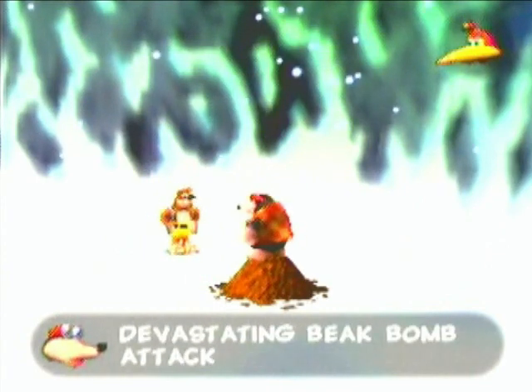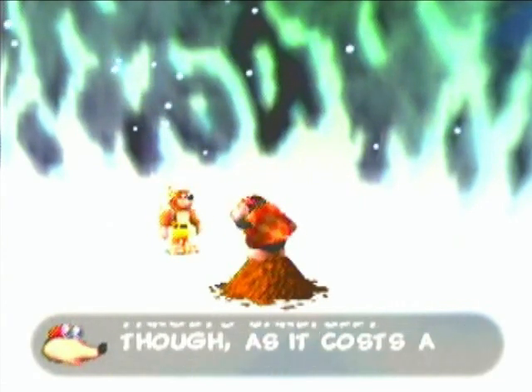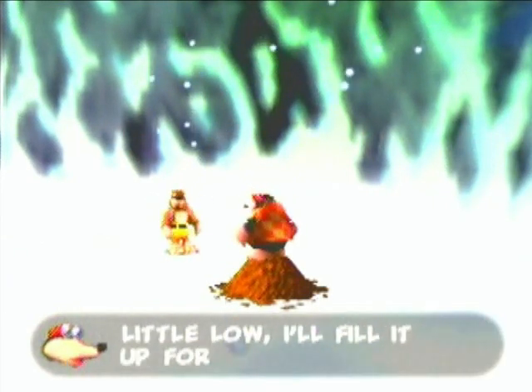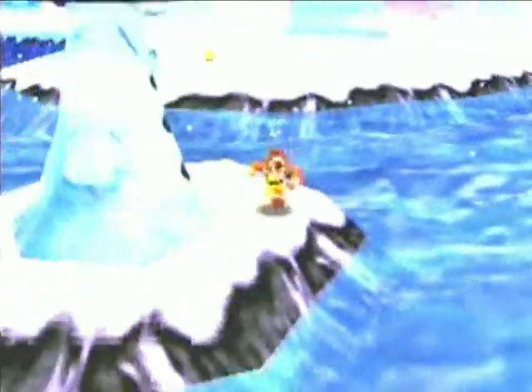I'm for some aerial action with my devastating beak bomb attack. Nice one, Goggles. When you're flying, press B to launch Kazooie at a target like a missile. Choose your targets carefully though, as it costs a red feather each time you use it. Apparently there is a danger of using the beak bomb because we lose a feather — yeah, right. Because if you miss, you can take some serious health damage, especially here where you'll probably end up in icy water.